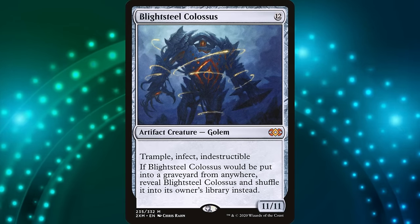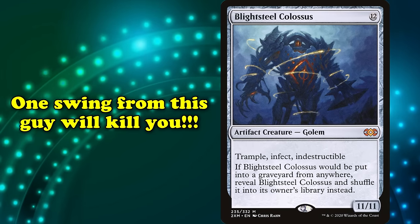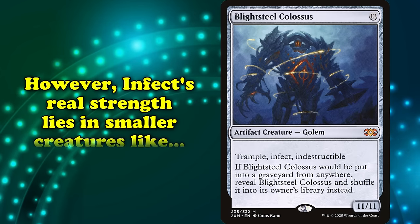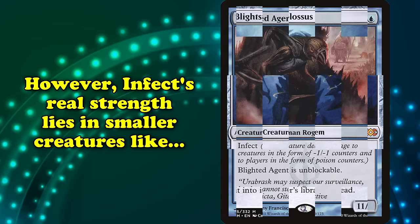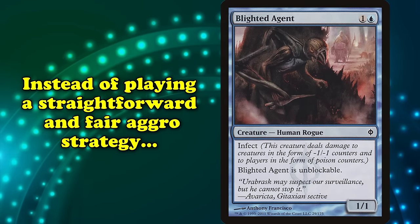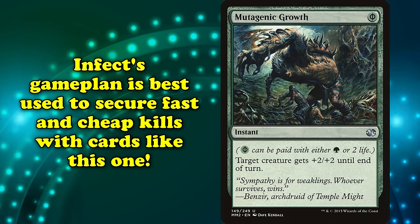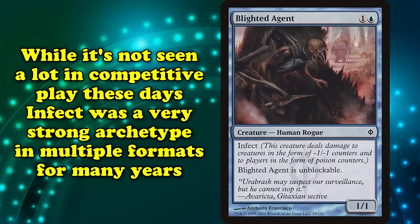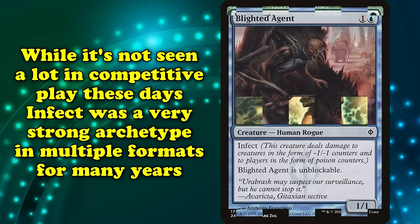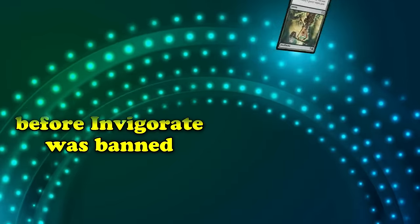Historically, this has led to cards like Blightsteel Colossus representing extremely dangerous threats, since a single unblocked swing is lethal. While big Infect creatures could certainly be imposing, the real strength of Infect as a keyword is when it's on small evasive creatures like Blighted Agent. Instead of playing a more fair aggro strategy, Infect is best at going for fast kills by loading on as many cheap or free pump spells as it can manage. While not in competitive favor these days, Infect was a strong contender in multiple formats for many years, with even Pauper proving to be a viable home for Infect at one point, before the banning of Invigorate.